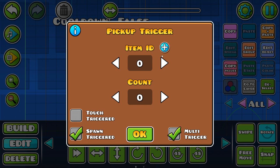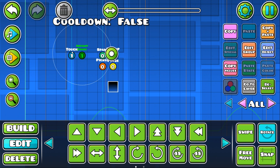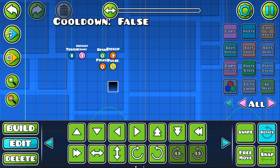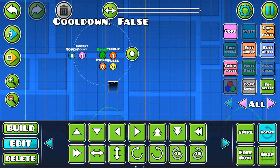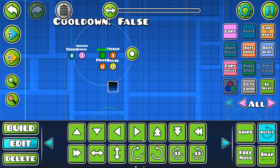Once we have that done, we're going to make this pickup trigger be item ID one, count one. What this is saying is: whenever you click and this value is zero, you're going to activate these three triggers. And this pickup trigger is going to set the value to one, so it'll no longer work. Then we're going to give the spawn trigger a new group ID with a delay of however long you want the cooldown to be — so let's say 0.5 seconds.